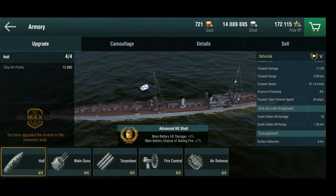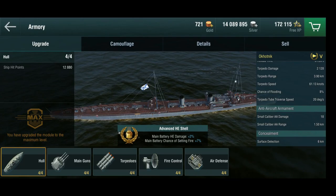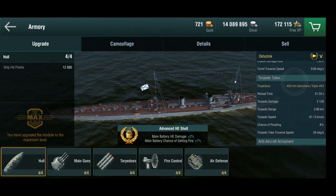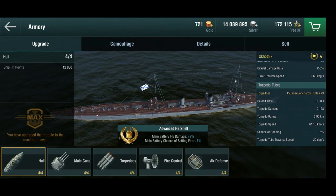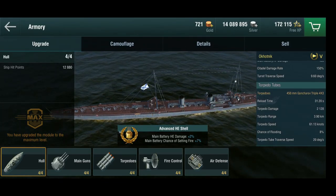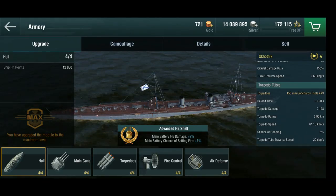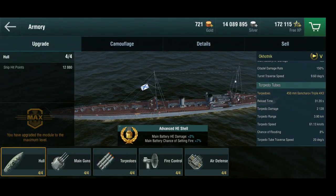I actually got this thing — I had some gold left from a bundle and it was on sale, so I figured I'd try it out. And this is hilarious — this is the most trollish ship in the whole game, in my opinion. For the elite bonus, I've gone with the advanced HE shell — a bit more main battery damage and increases the chance of setting fire, because that's what you want to do with a Soviet destroyer, since your torpedoes have no range whatsoever.